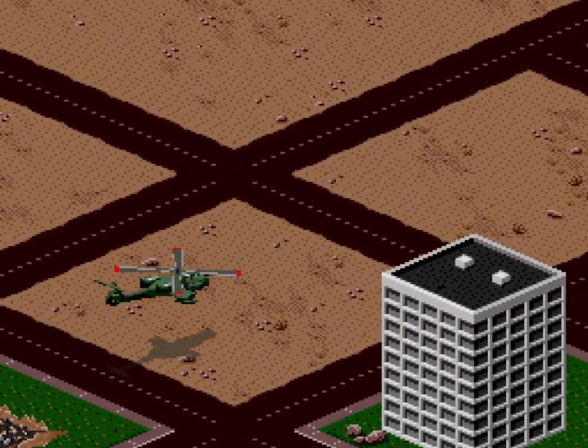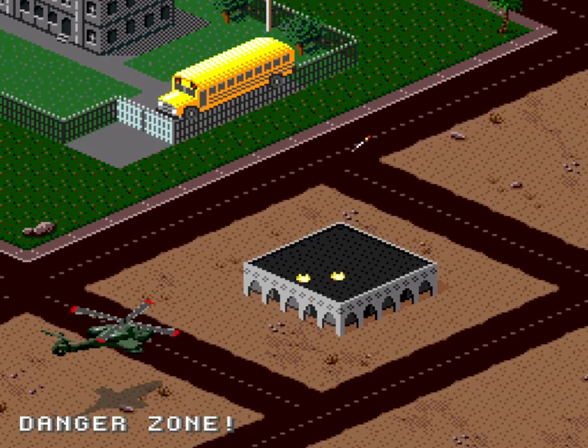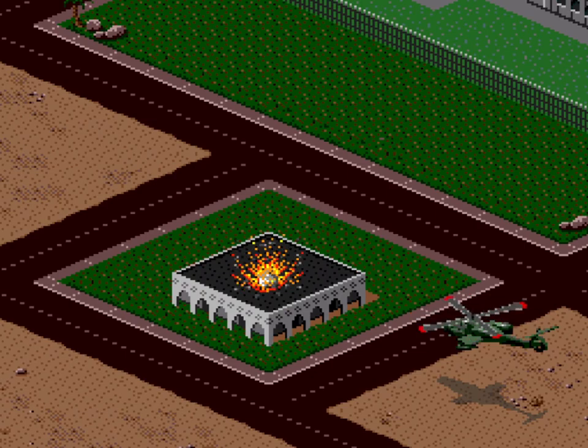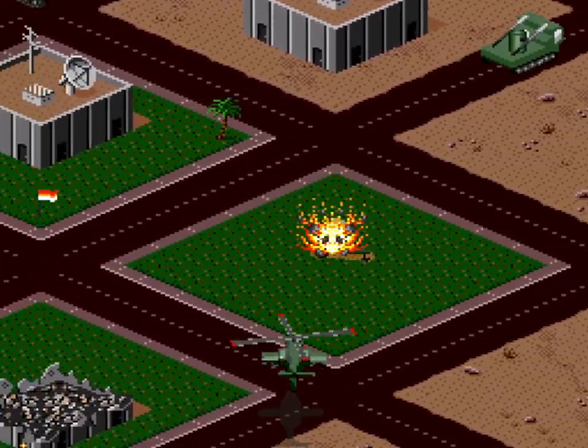I grab some more fuel on the way and run into the embassy, so I clear a few buildings in hopes of some items, but decide it's a bit close to the embassy for my liking with most of it counting as a danger zone. Plus I'm still bleeding fuel, so scrub that — I should be going to the camp instead.